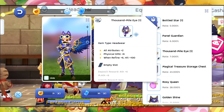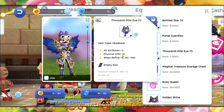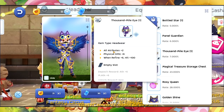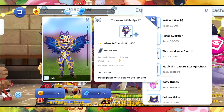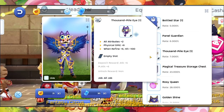The headwear has Physical Damage plus 6, Wind plus 6, Heat plus 100, and Attribute plus 2. It has a deposit reward of Attack and Magic Attack plus 6.